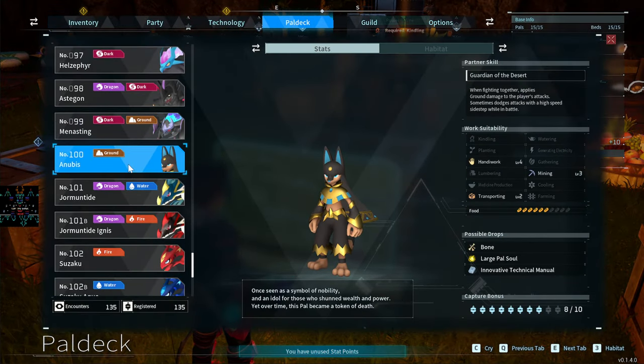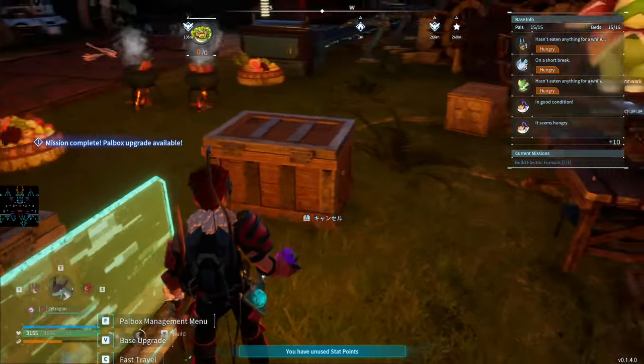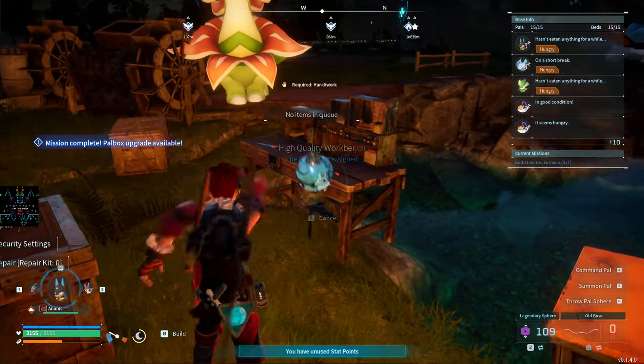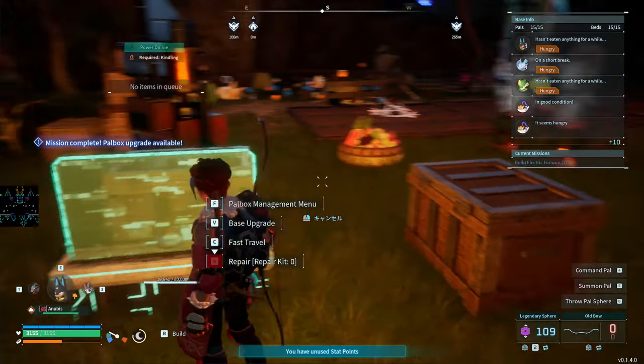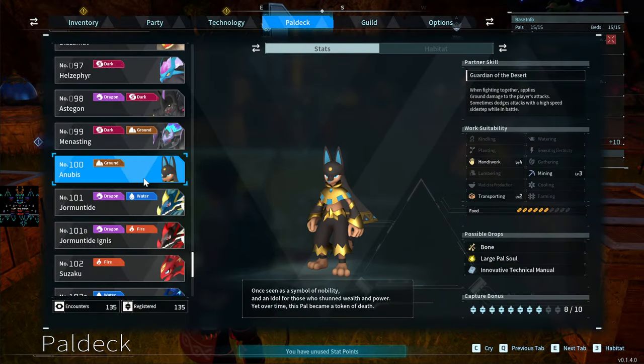Anubis you can also catch early as a boss — I showed how in one of my videos. It's one of the best pals for Handiwork — Handiwork 4, Mining 3, Transporting 2. The main reason I keep an Anubis in my team is Handiwork 4 — when I want to craft something I swap it in, throw it at the workbench, and it crafts incredibly fast. Not super good at fighting, but exceptional at crafting.